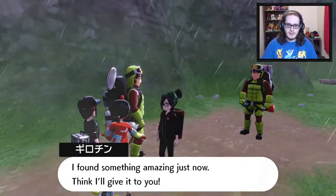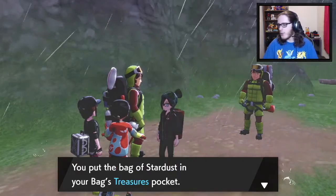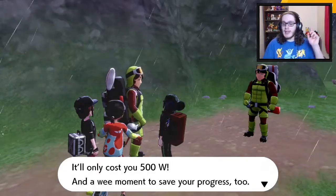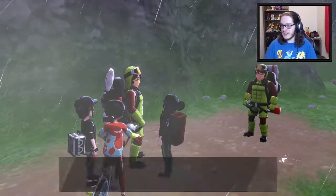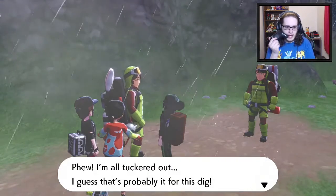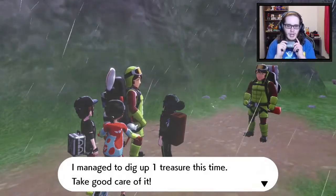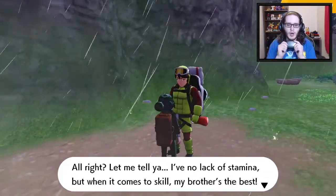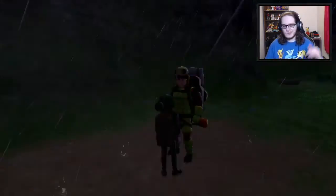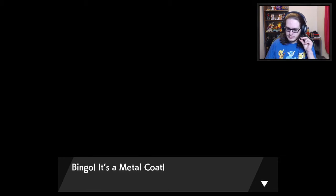We're gonna use these guys once. It costs 500 watts and saves our progress. Let's see what he got — metal coat, yes! Two items — a metal coat. He wants to give us it for 500 as well. Saving. He should give us a lot more items. Metal coat, yes! Stardust, okay. Moonstone.